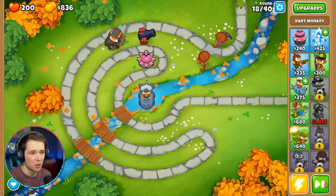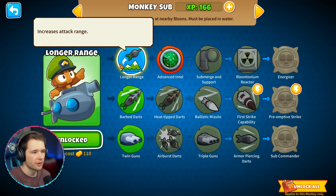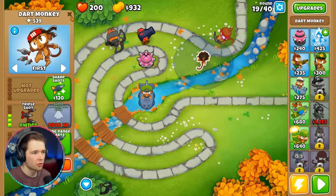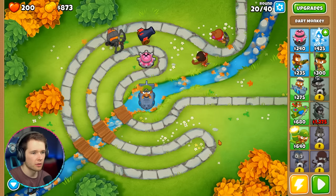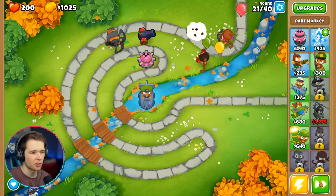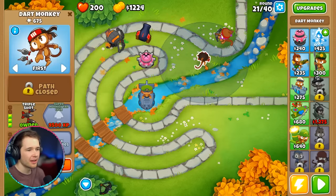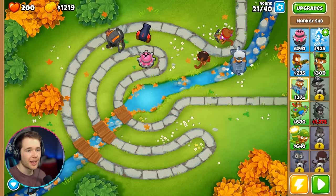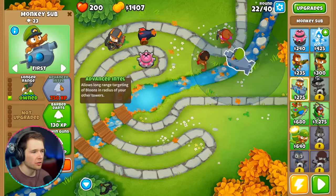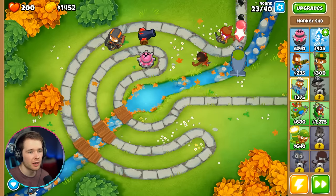Crossbows for the win! He's popping them loons. What a boss. I need 750 for the sub upgrade. Let's do Triple Shot on the sub. Look at the black balloons getting popped — these two monkeys at the beginning are so good. Let's put the sub here — come on sub, do work! Longer range for 750. We've got 302 right now. Level 12! I think we're going to have monkey buccaneer as well — shoots heavy darts from both sides of the ship, must be placed in water, costs 470.